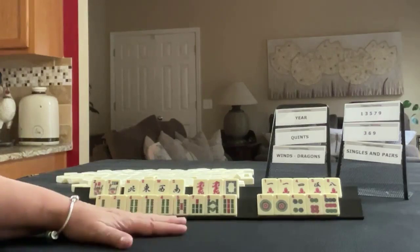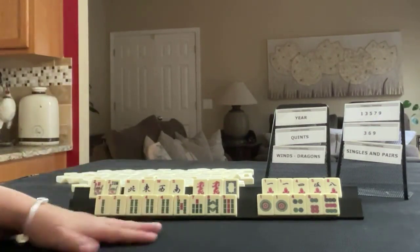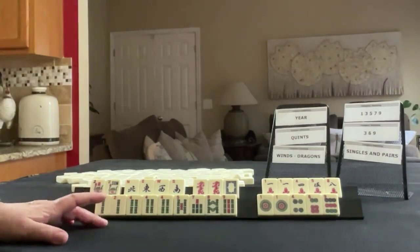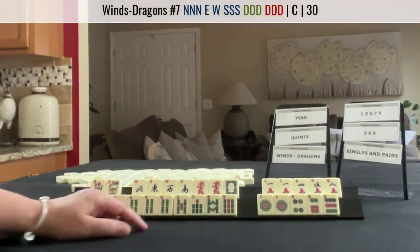If these were your tiles, which of these categories would you focus on and what would be your first discards? If these were my tiles, I think I would play the two, four, six, eight pair hand, and then news concealed.